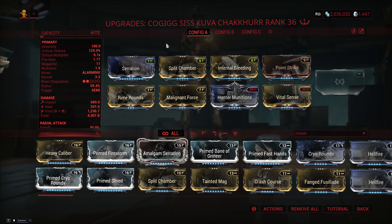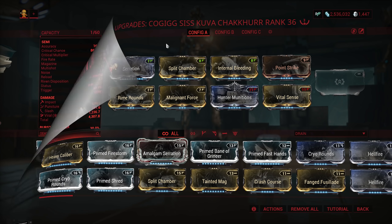For my main weapon I'm running the Kuva [Chakkhurr] with Internal Bleeding and Hunter Munitions, even though they don't stack, because I like how reliable the slash procs are.